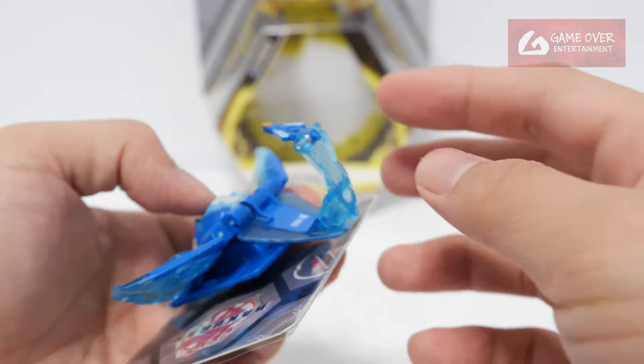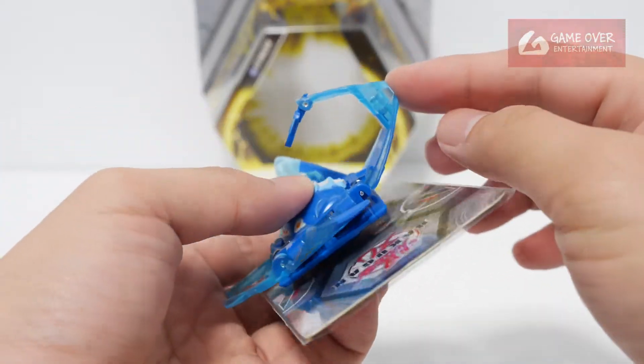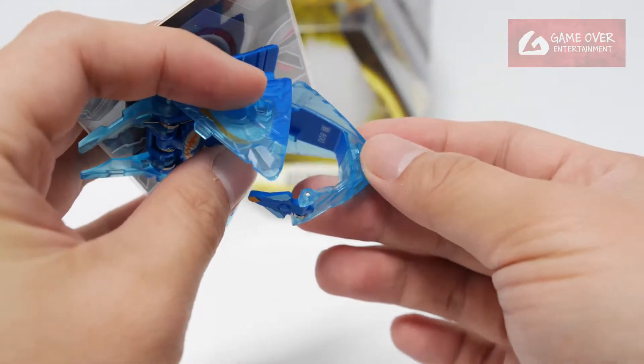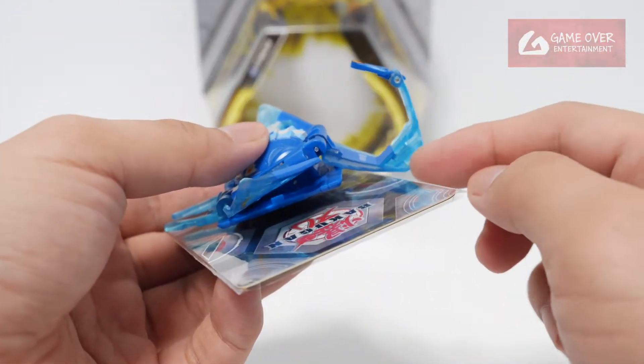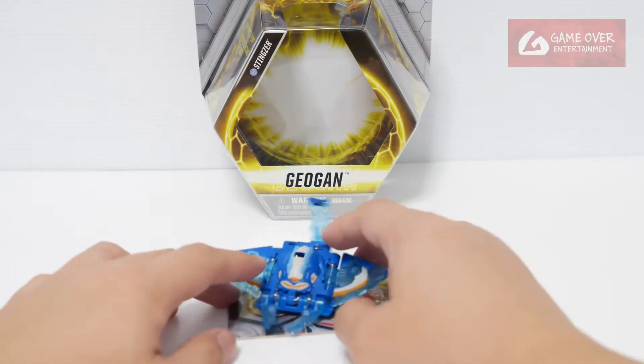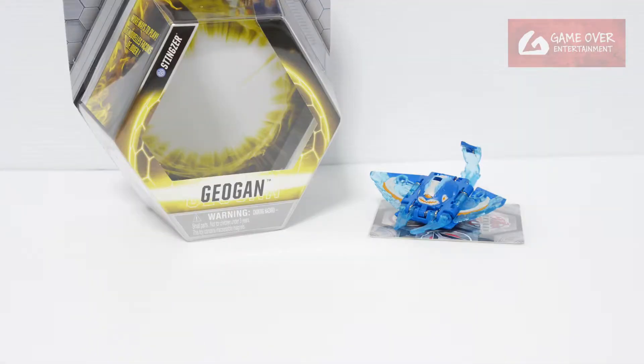It's fragile, especially this point — there's no hinge here. They should have just put a hinge here or something. I foresee a lot of people breaking this part. So that's Stingzer. This has been the unboxing of Aqua's Stingzer.